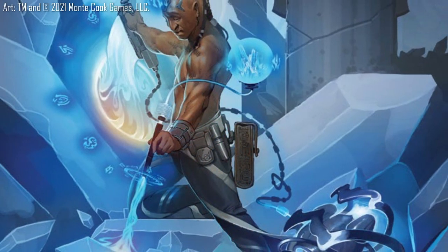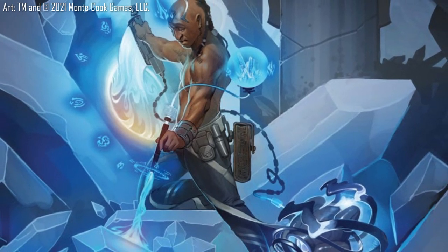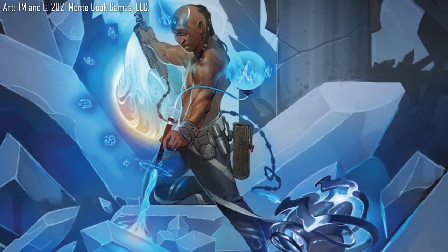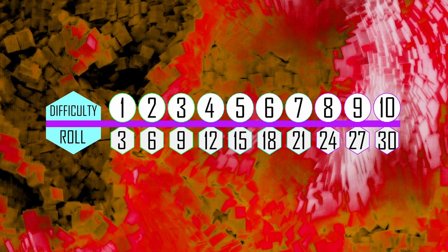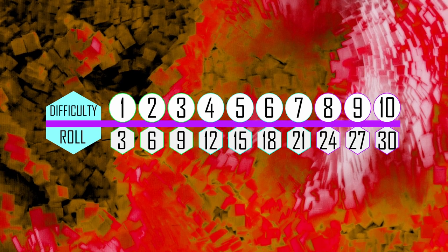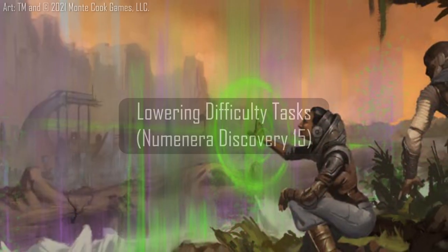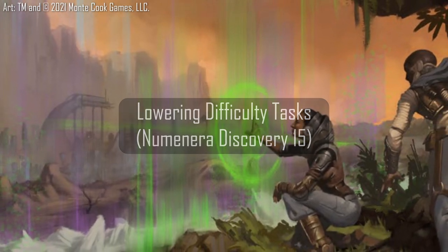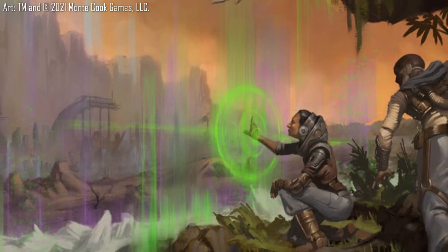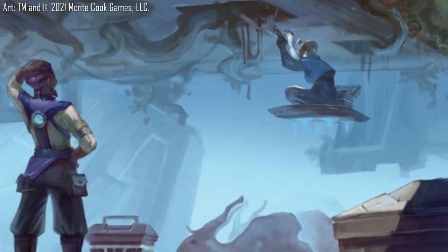One of the priorities of the Cypher System is to make task resolution direct and straightforward. In Numenera or any Cypher System game, any given task is ranked on a scale of 0 to 10, with 0 requiring no roll of the die and 10 requiring a combination of incredible skill, effort, and potentially some favorable circumstances to make the task even achievable. Skills are one of three key ways that a character can make tasks easier for them. As highlighted on page 15 of Numenera Discovery, making the most out of how skills are presented given their open-ended nature can be somewhat of a challenge for new players and GMs.